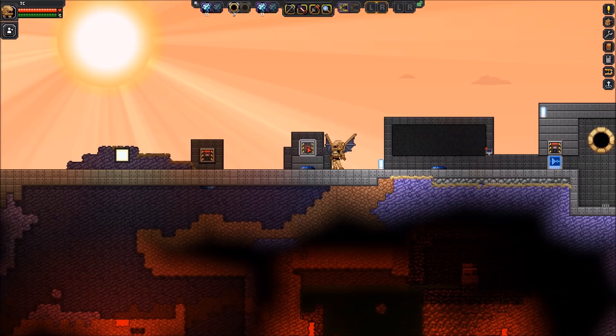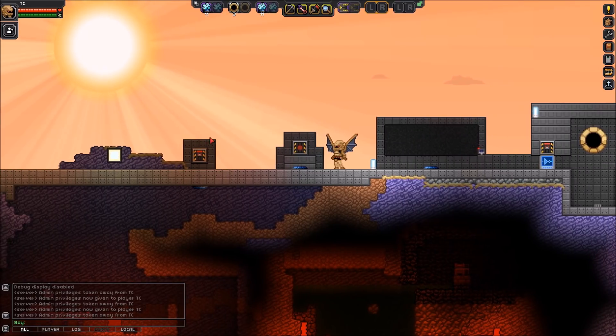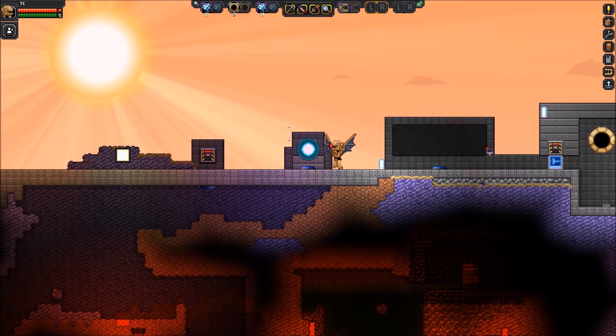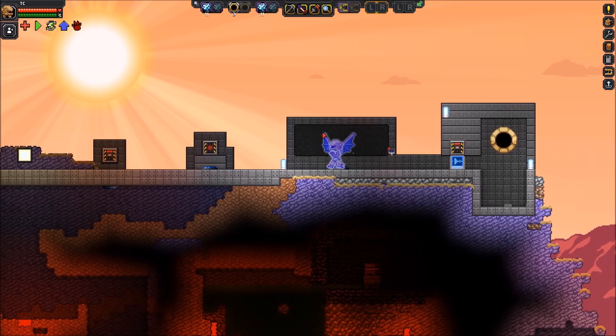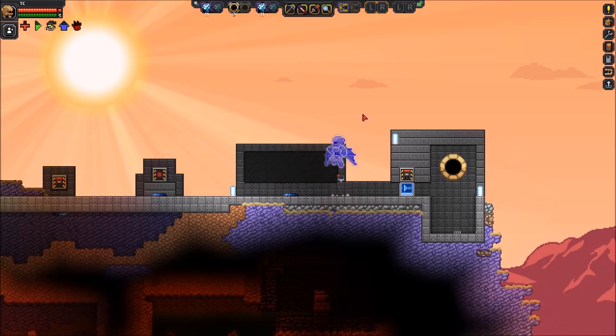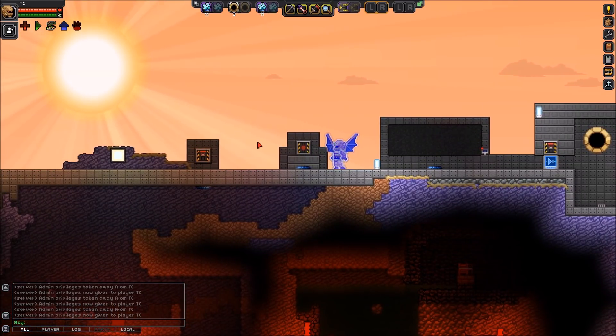Another one here — hopping into admin mode — this one is a power-up spawner. I use these in my custom arena. As you can see, this one gives a ton of effects: a little bit of speed, a little bit of jump power, boost, regen, and health all at once. You can obviously give these whatever status effects you want.